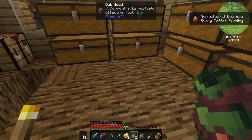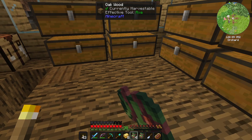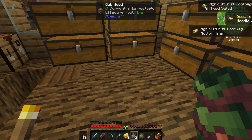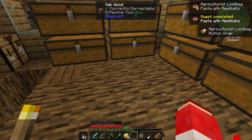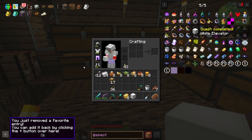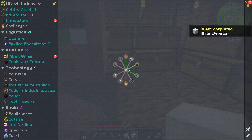We got some grilled cheese, some sticky toffee pudding, some noodle soup. I like these — we get all kinds of food with this.